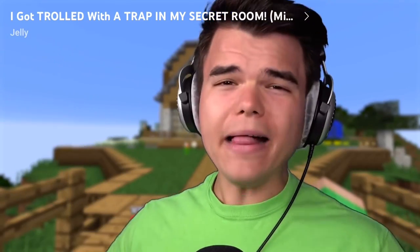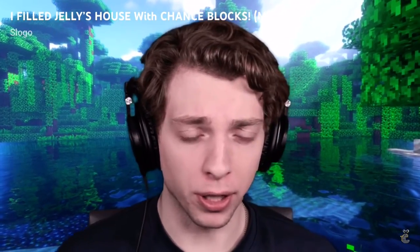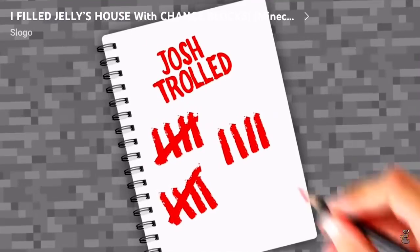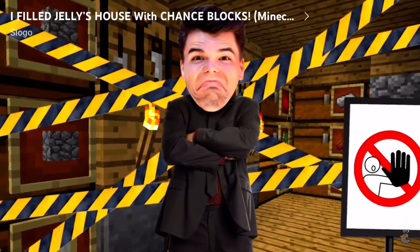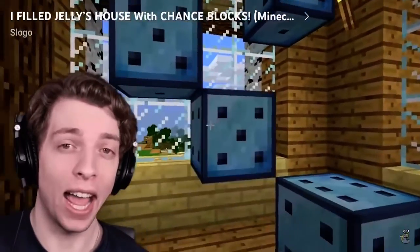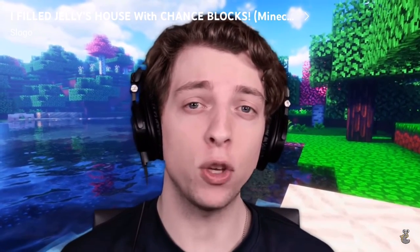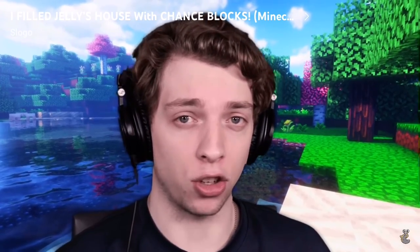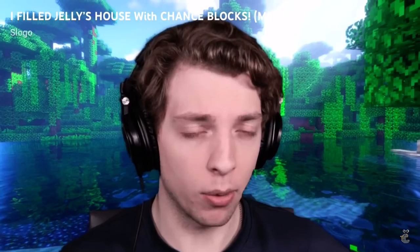Ladies and gentlemen, welcome back to Cowtown! In today's Minecraft video, we have been trolled — Jelly has basically stopped us from being able to get to any of our items in my house. And honestly, I can't let this one slide. So I decided to fill his entire house with chance blocks — they're kind of like lucky blocks, but a hundred times more destructive. I'm just going to be using the basic chance blocks today, but if you want me to troll Craner with the giant chance blocks in the next video, click like right now.